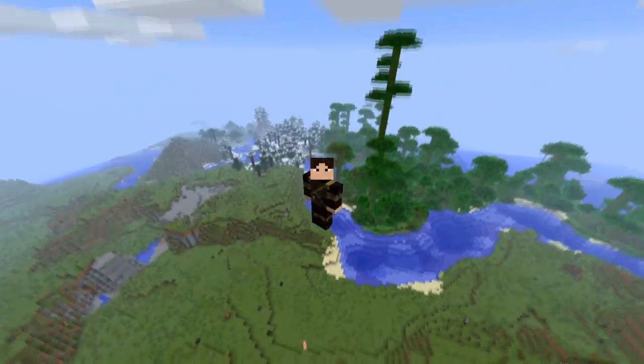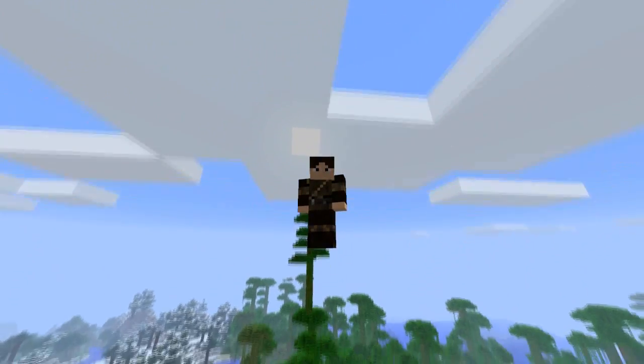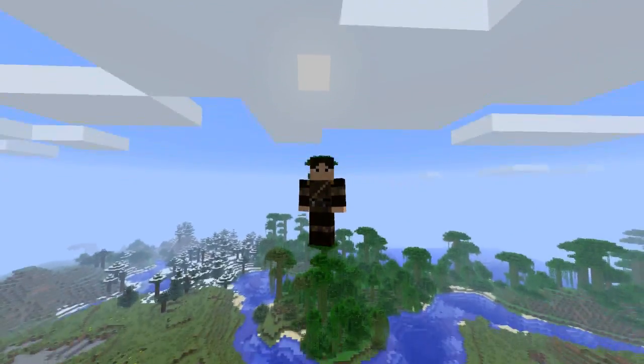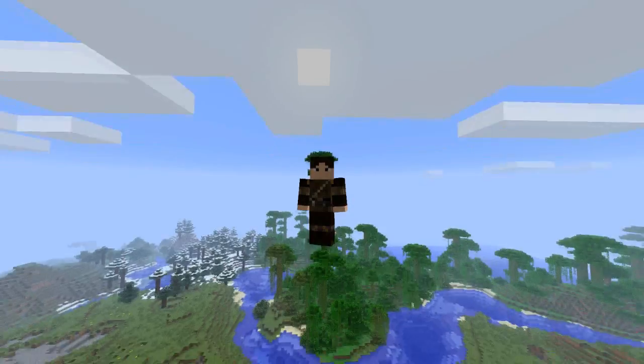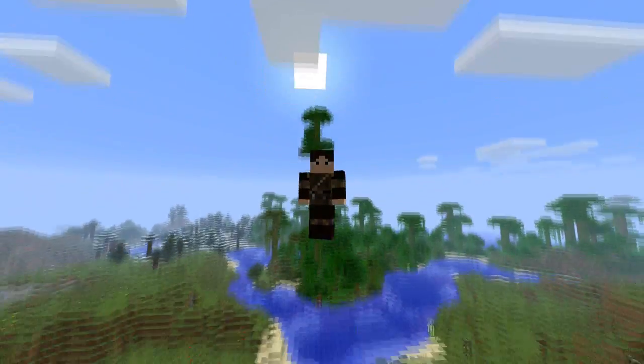Welcome guys, my name is Wiffen and this is the trampoline mod for Minecraft 1.3.2 as of this video. What this mod does is it simply adds in a trampoline that you can craft, which will allow you to bounce up and down at certain speeds depending on what you choose, as you can see right in front of you.